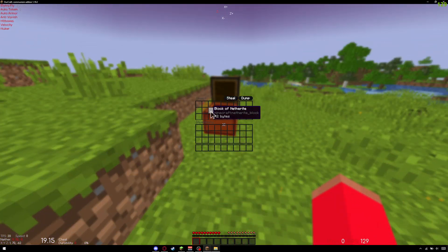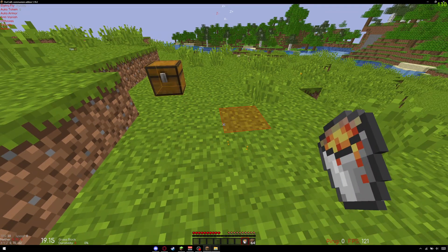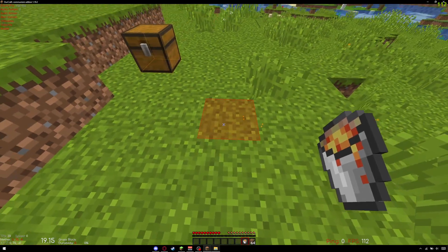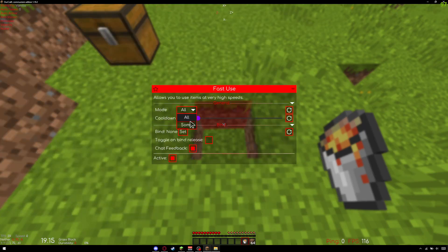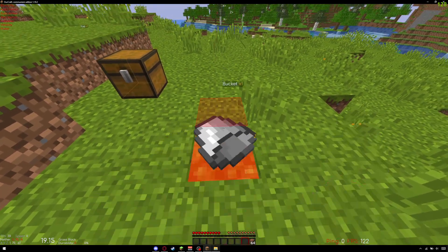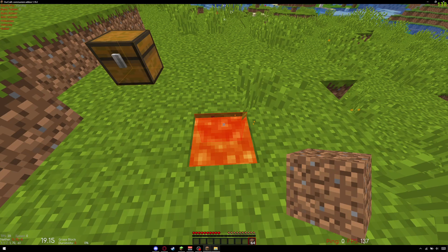First you need the stuff to dupe. I'll dupe dirt because in anarchy servers it's the most valuable item you can have. So you have to get some lava to make this work. First you're gonna put the lava on the ground, then you're gonna drop the items you want into the lava, and then really fast quit the game.